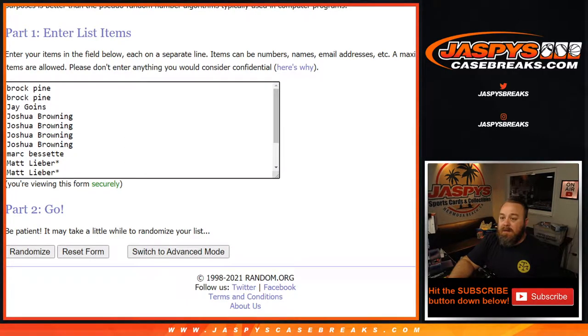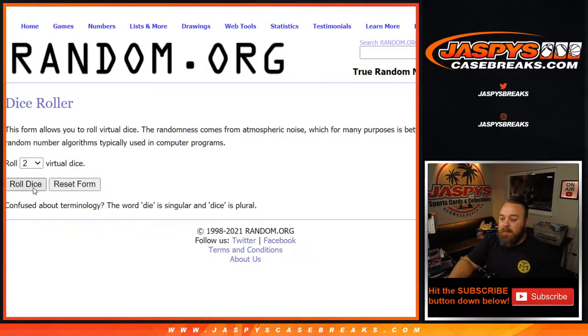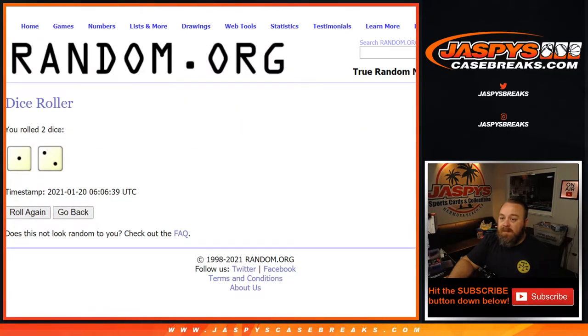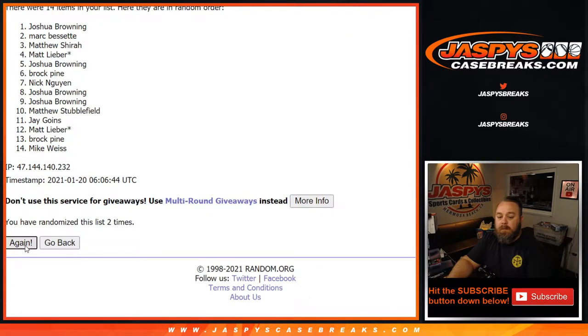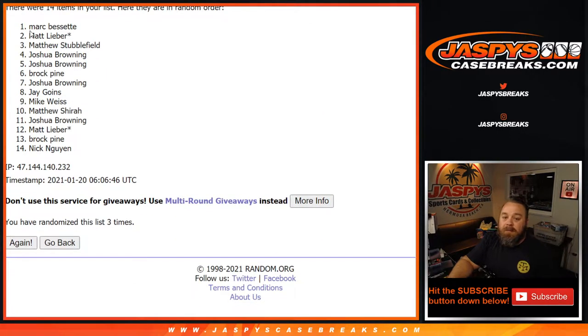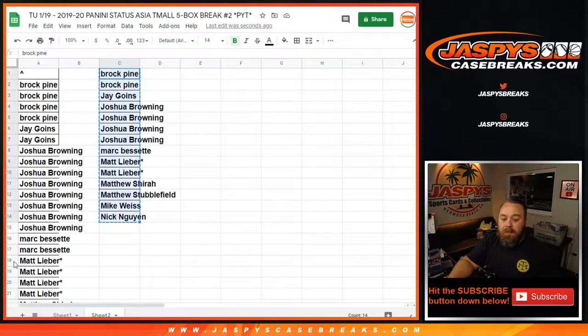So from Nick back up to Brock — dice roll, name on top after. One of the two, three times gets the Pelicans for this five box break. And you got Mark Bissette! You got yourself the Pelicans in this break — three times on the randomizer, three times on the dice.